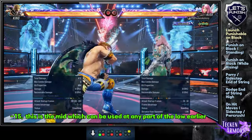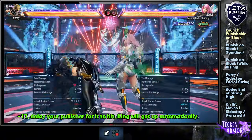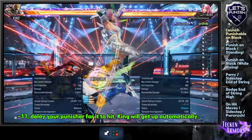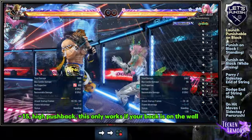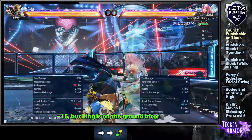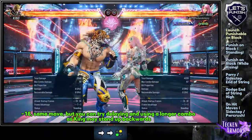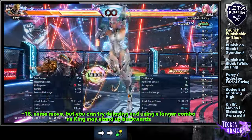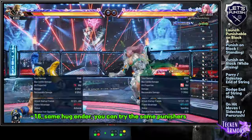The lows earlier can be extended to a mid. For this one, use a 15-frame Punisher. Delay your punish and try to use a while rising Punisher for a back combo starter. This has the same Hug Dive Ender as before. This move has high pushback — you can only punish when your back is on the wall. Try to use a move that hits the ground, preferably into a prison. Delay your punish and try to use a while rising Punisher for a back combo starter. This has the same Hug Dive Ender as before, so you can try the same Punisher.